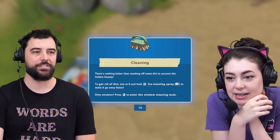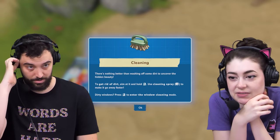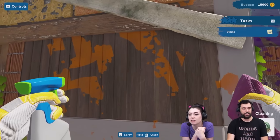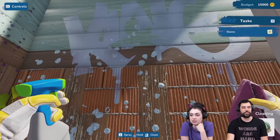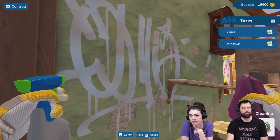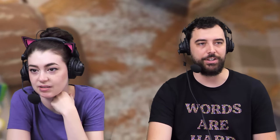Cleaning: aim at it and hold left click. Use cleaning spray Q to make it go way faster. Dirty windows: press left click to enter window cleaning mode. So if you just wipe it, it goes slowly, but if you spray it first, it marks it for removal and it goes faster — Q spray. I'm cleaning the whole floor. I didn't even know I needed to do that.